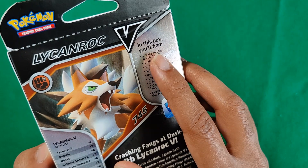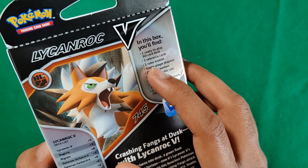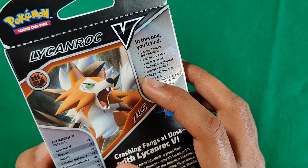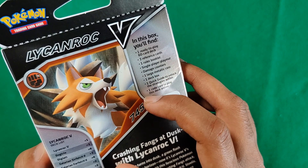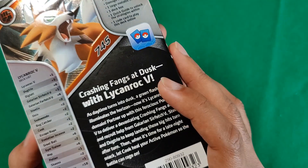In this box, you'll find one ready-to-go 60-card deck, three reference cards, one rules booklet, a single-player playmat, damage counters, one large metallic coin, one deck box, one quick guide to unlock the strategies within, and one code card to play the game online.